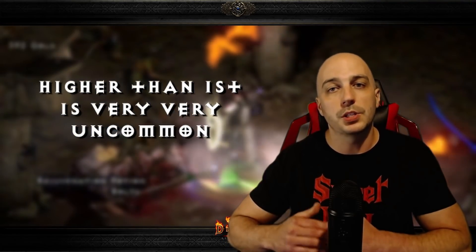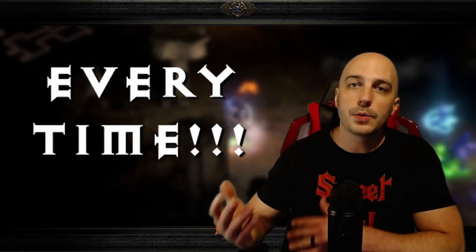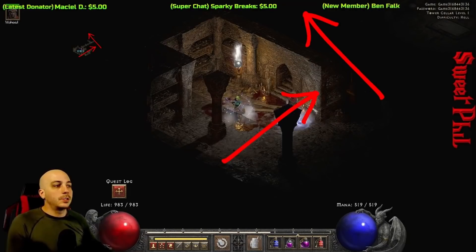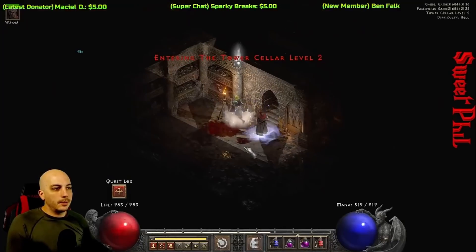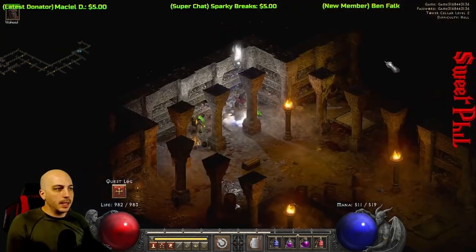In nightmare she can drop up to Ko, and in Hell you can find up to Ist from her rune drop table. She can technically drop higher runes from her monster drop table, but her rune drop table guarantees runes every single time you kill her. If you don't have any of these runes, you'll probably only need to run her 5 to 7 times to get them all — they're pretty common. A quick tip when running the Countess in the Forgotten Tower: to find the next way down to each level, just turn left every time. Go in and turn left, down to the next level, go in and turn left — that's all you need to do.